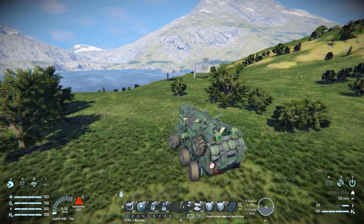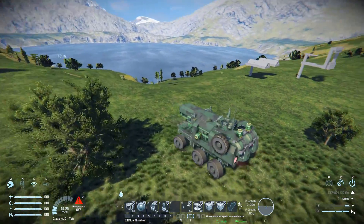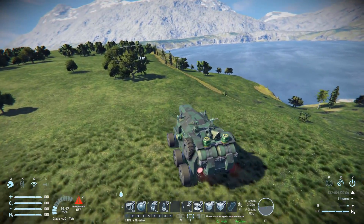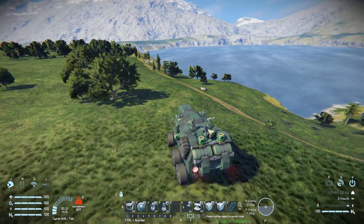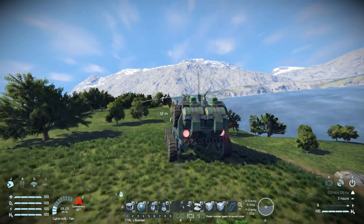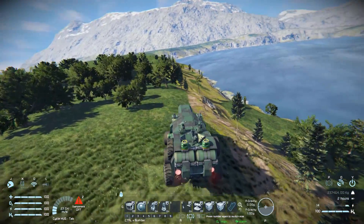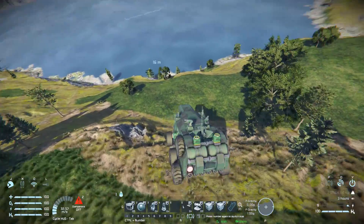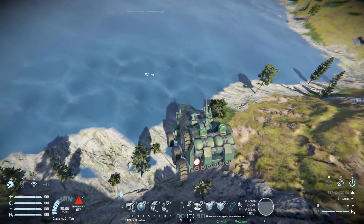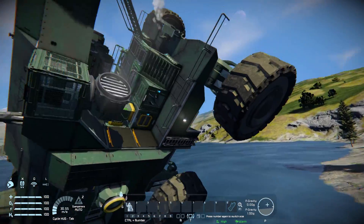Pressing number one to release the brake, let's drive this thing. It's a slow, lumbering vehicle which is to be expected from a mobile base. Scooting around, we can get up to about 30 meters per second, which is adequate for moving around the map and finding precious resources. Now let's come around and start launching ourselves off a cliff.